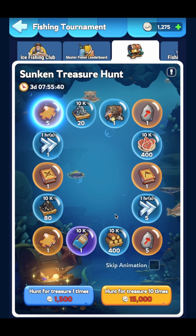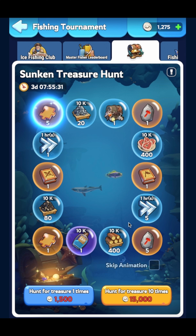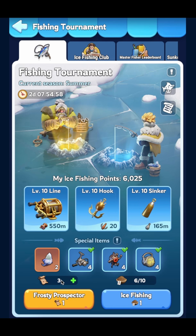As for the second treasure event, once your fishing kit reaches level 25 this will activate. For every 1,500 fishing tokens you accumulate, you can hunt for treasure, or you can wait until you have 15,000 and then do 10 at one time. These are some of the rewards you can get — the mythic general hero shards are probably the best in this event.